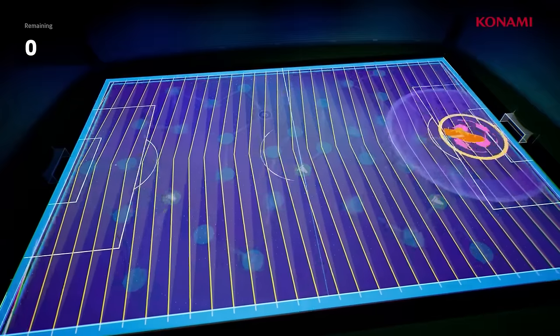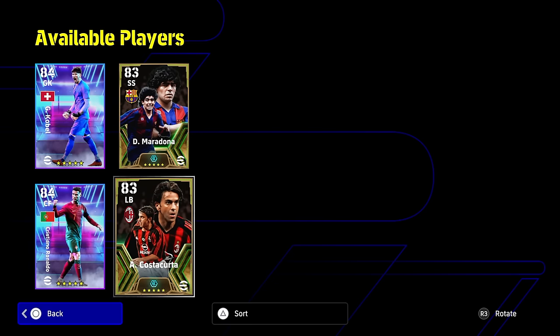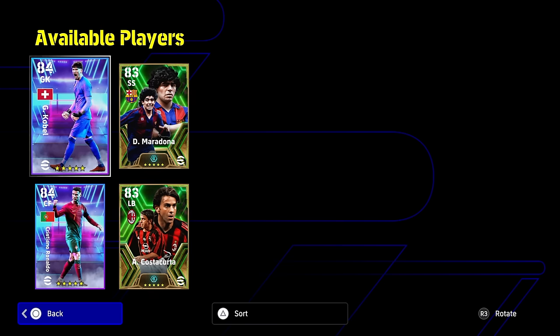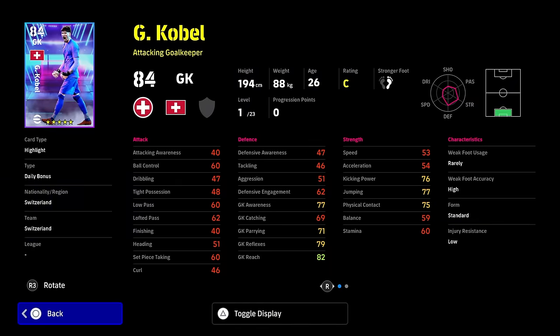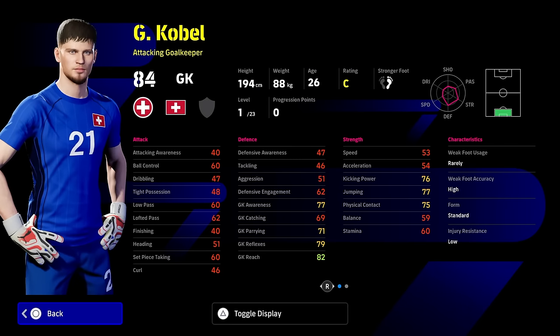If you've logged in and you've scored pretty much all your penalties, you will now have completed your third lap. You've already got Neymar, you've already got your trainer XP, and now this is the third lap reward. So Coble, Maradona, Ronaldo, and Costa Corte are all available in this selection — you're going to get one of the four. We're going to do a review and training guide of these players and show you what I like and don't like about these cards.